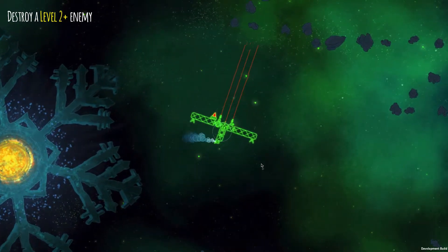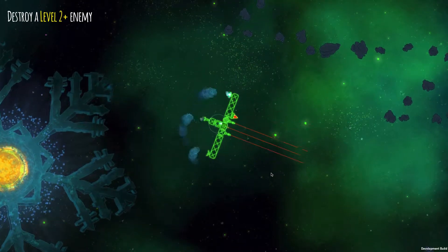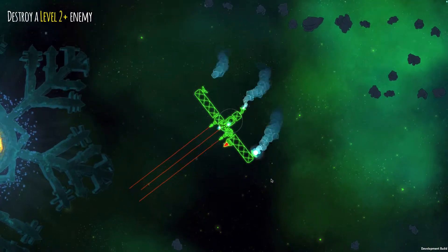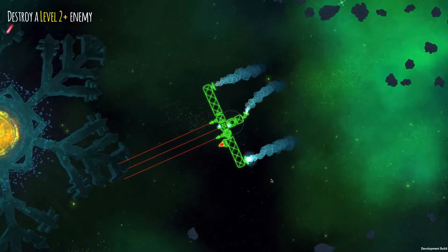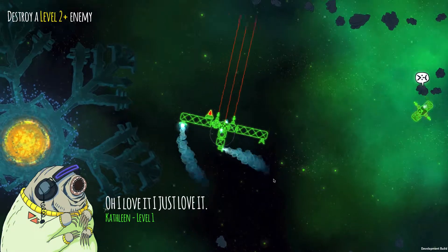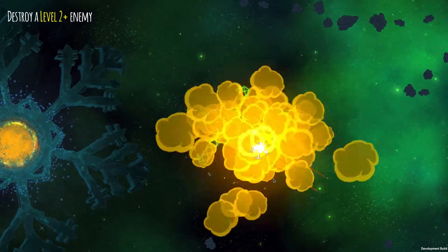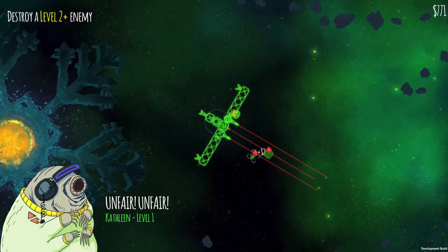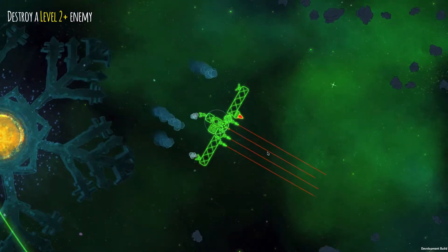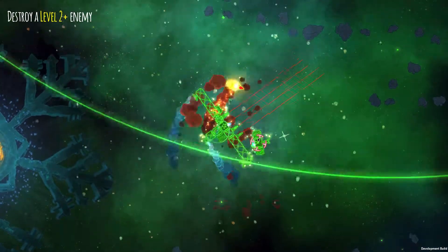Yeah, we got to the last level last time and saw the final boss of the game — these weird multicolored ships. But we weren't very well equipped to take them on; we were just basically down to our core. So we've got the super kit here — it gives us a shield, a health regenerator, missiles, lots of good stuff actually.